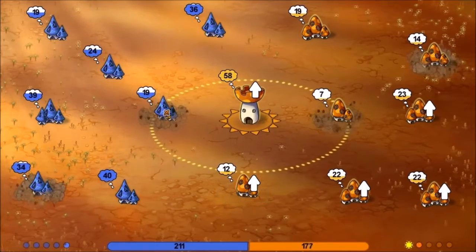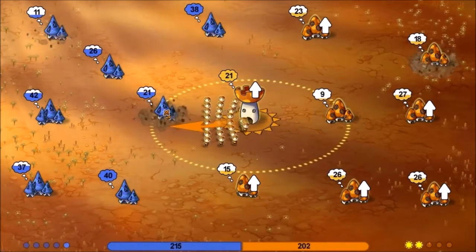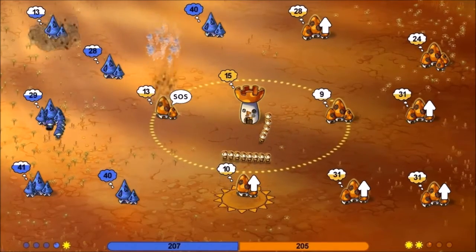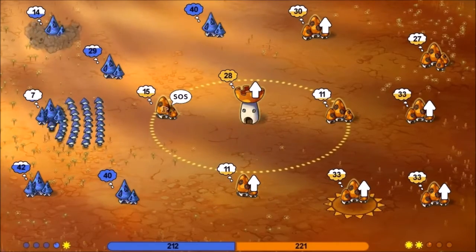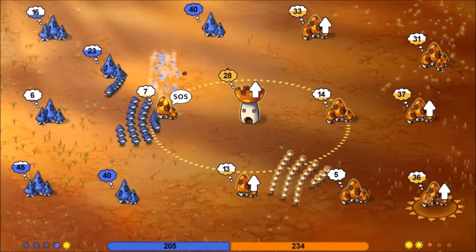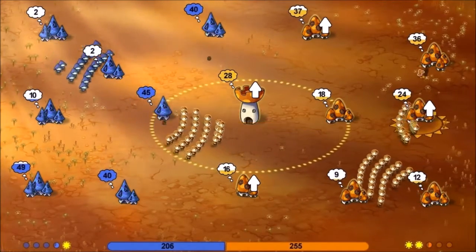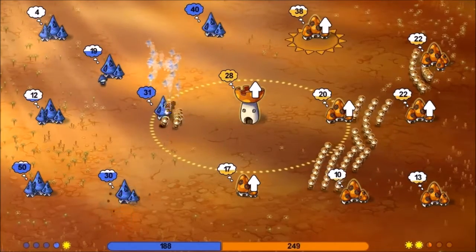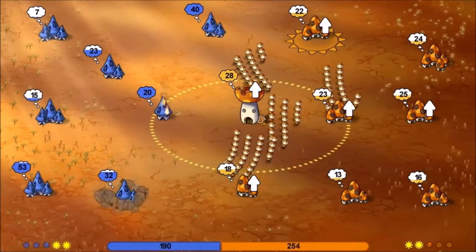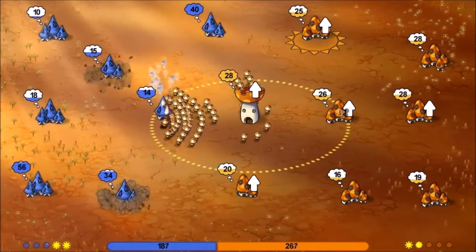We might be able to nab this one in the middle here, or this one on the left. He's upgrading. Let's just do that, and then we'll reinforce this point. There we go. Looks like he's coming after me here. So hopefully this should be enough. Hopefully. There we go.